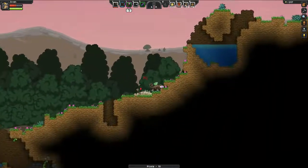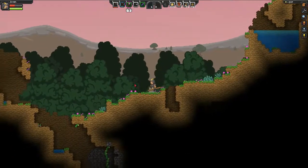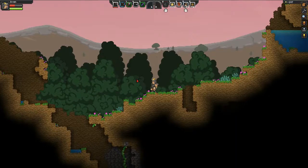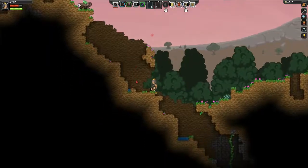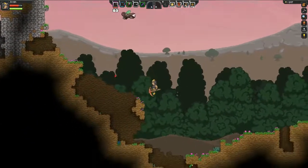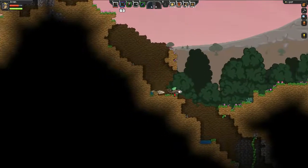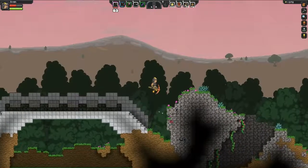I'm gonna walk a ways away from here - oh snap, I thought you were friendly! I'm gonna walk a ways away and then bring you guys back as soon as I get to this bridge thing I found. And we are at the bridge.